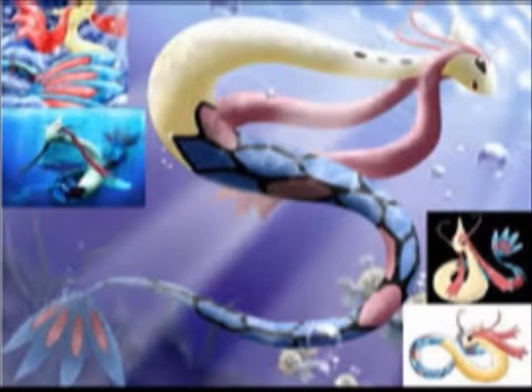At number 10, our top contender for best-statted is Milotic. There are several other Pokemon tied here, so don't hound me on this. When you go to the site, check it out — Milotic is one of many Pokemon with a 540 base stat total. I used to misjudge this Pokemon in Gen 3, but Milotic looks amazing.